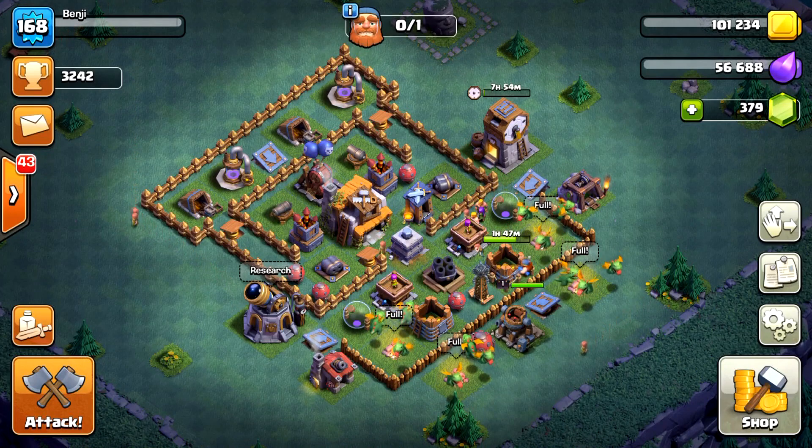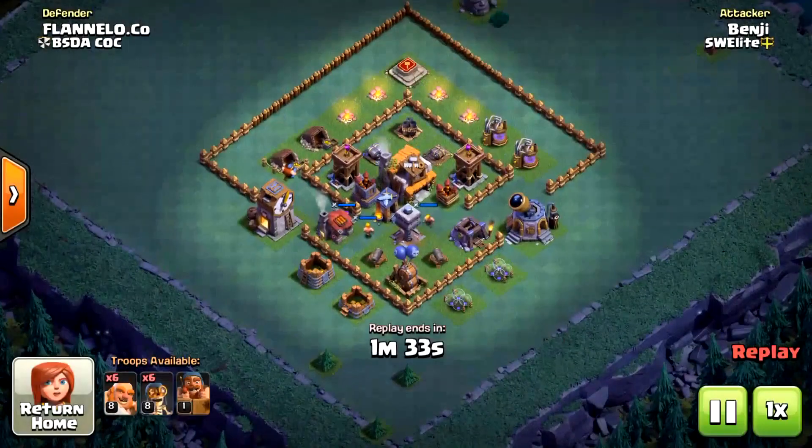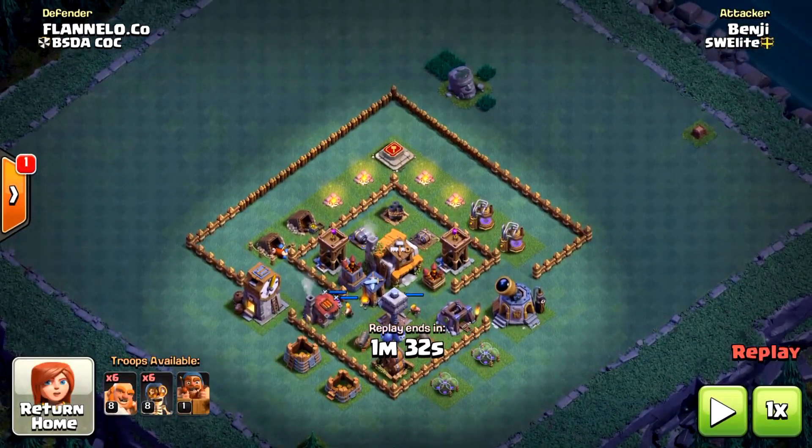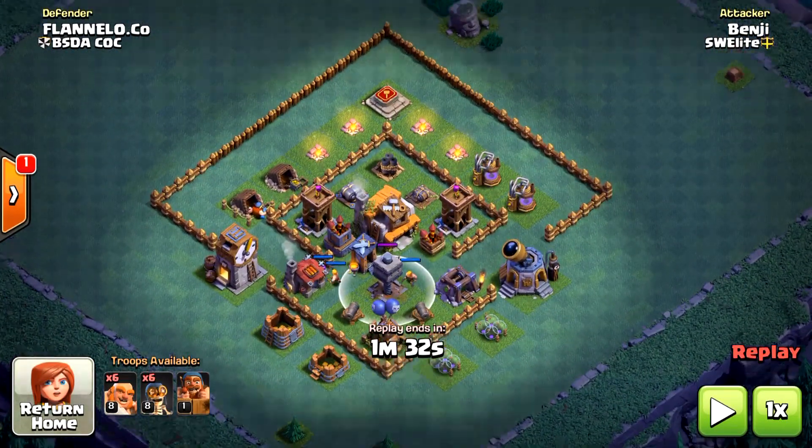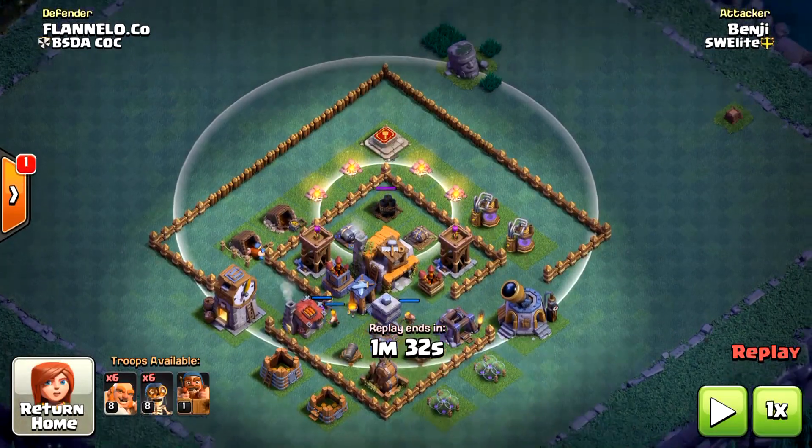Before we dive into the baby dragon attack replays, I just want to address this very popular Builder Hall 5 base that so many Clashers are using right now. As I can't find a way to three-star it with baby dragons, I'll show you how I three-star it using one of my Builder Hall 4 strategies.